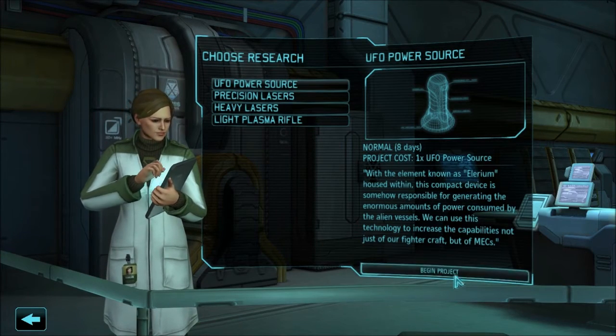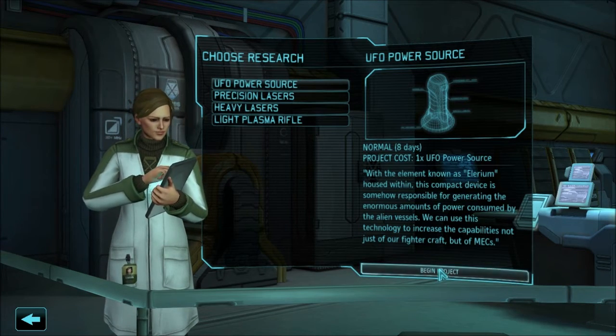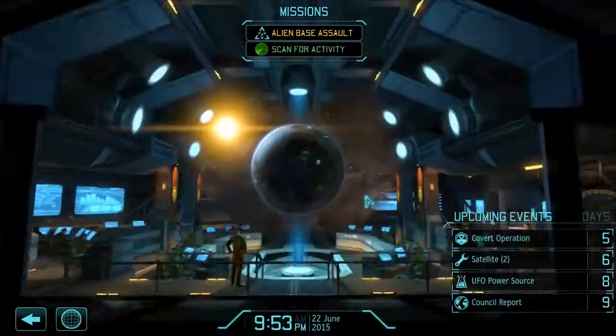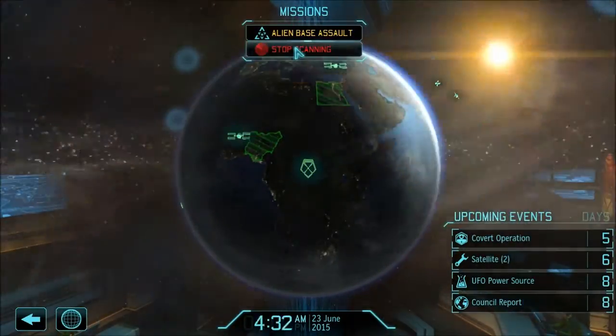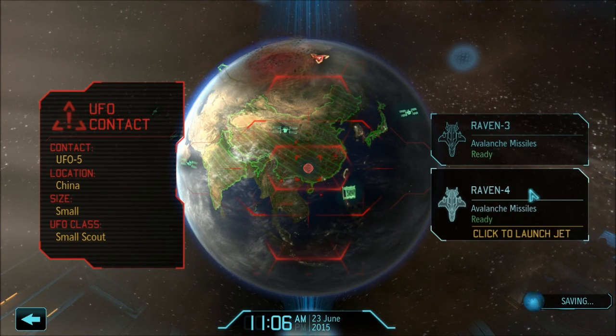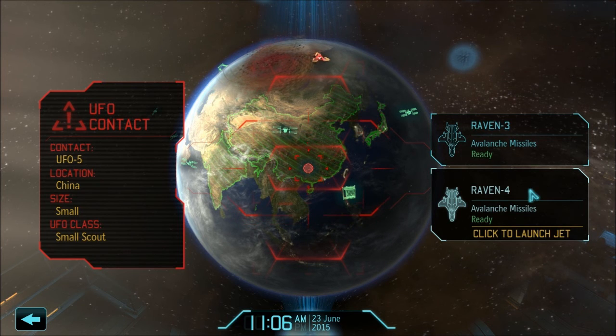We're going to do UFO power source — increased capability for not just fighter craft, but mechs. Let's try to get to that Cobalt. I'm just now realizing I haven't stopped scanning, so we're going to stop and then start again.